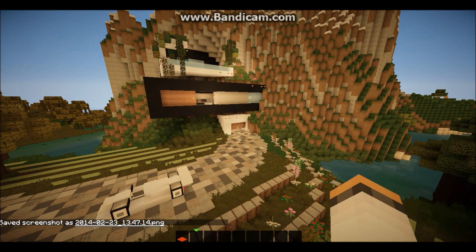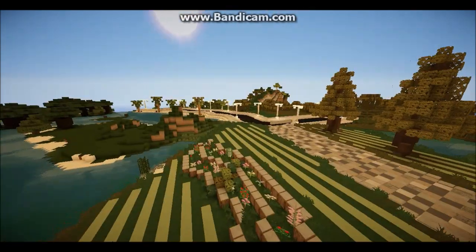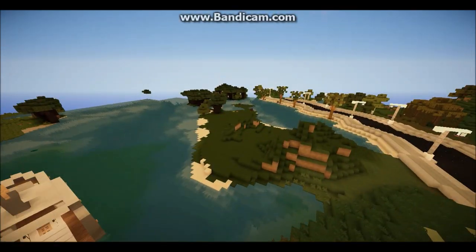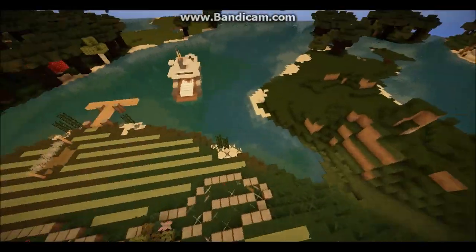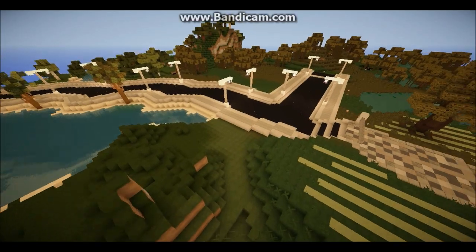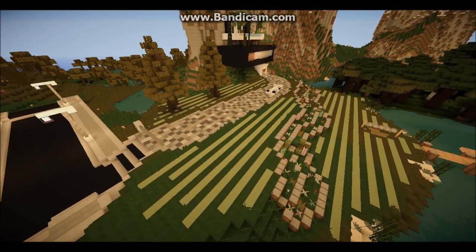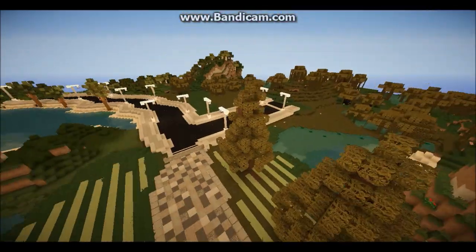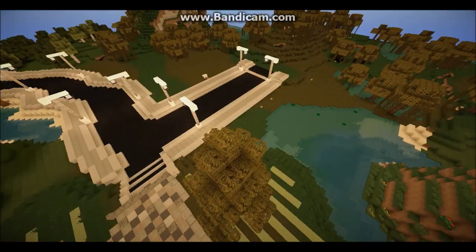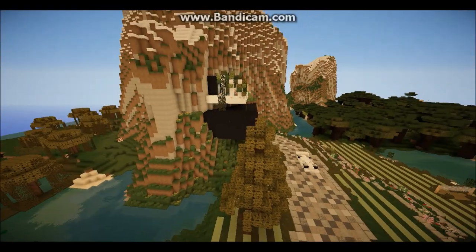Alright guys, peace out — I will see you in the next video, which will be the let's build of this, and then I'll do some more tours. In the video title you'll see in brackets it says 'RT' which stands for Riverton City. Some say 'KK' for Chaoscraft, and 'WOK' for Water Corrales — it just indicates which server or world I built it on. If it says RT, that means I built it on my single player world.